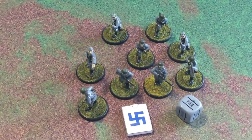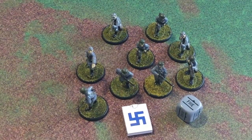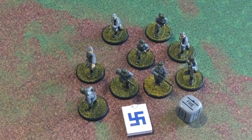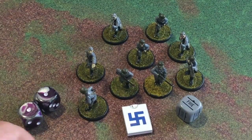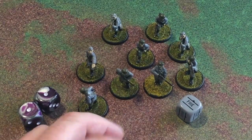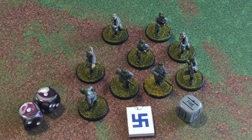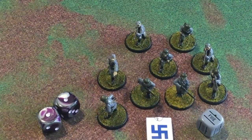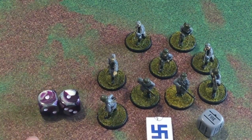When rolling for motivation there are two special results to talk about. First is Incredible Courage: if the order test rolls up with double ones — snake eyes — the unit immediately loses d6 plus one pins. So if they have two pins and they roll double ones, boom, up to seven pins are immediately removed. That's pretty important if you're taking a long shot and these guys have five pins on them — their motivation of nine means you need a four or better, it's a big risk, but if you roll snake eyes, boom, d6 plus one pins removed.